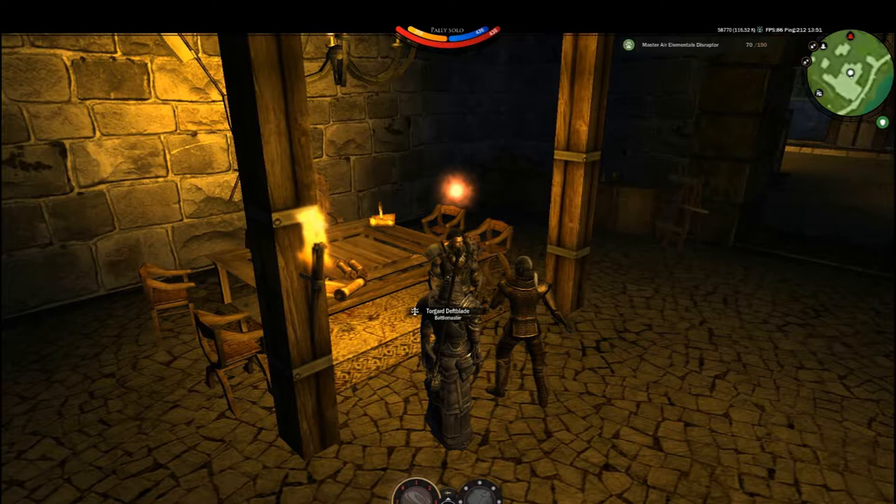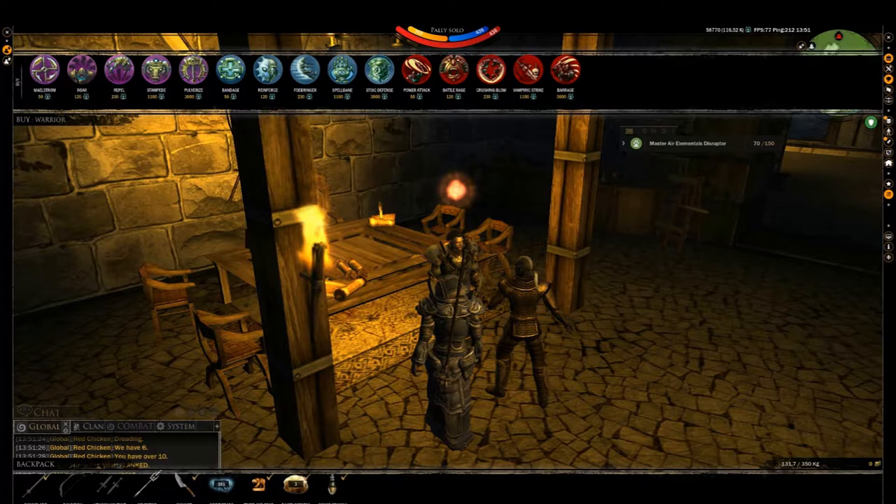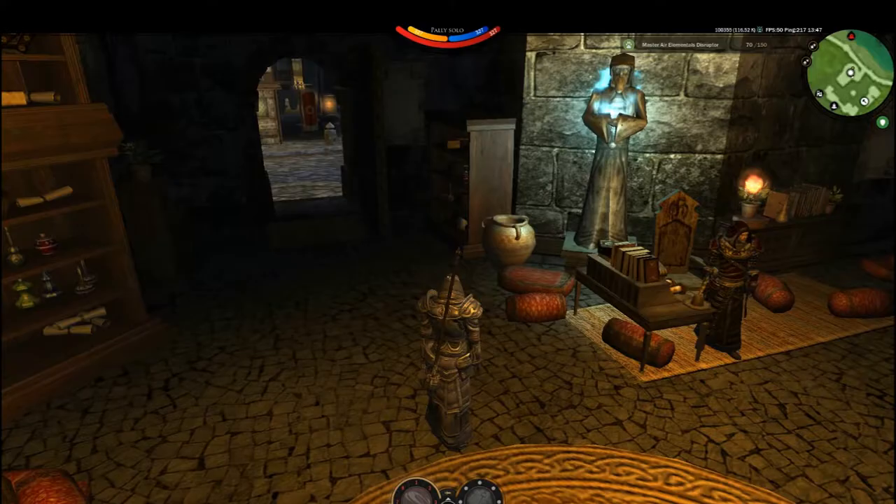Like the Spellmaster, the Battlemaster also has skills. The Battlemaster contains skills for Warrior and Skirmisher. To buy the skills, double-click on the skill set that you want to look at, and then double-click on the skill which you want to buy.